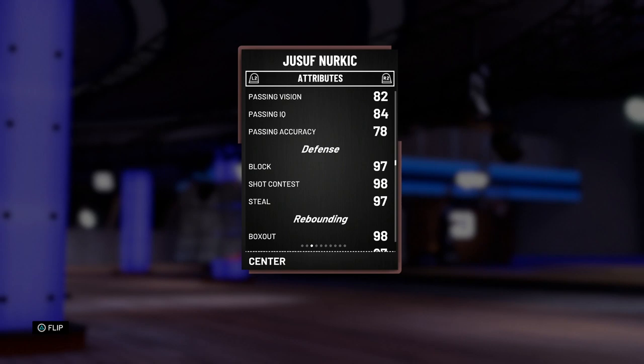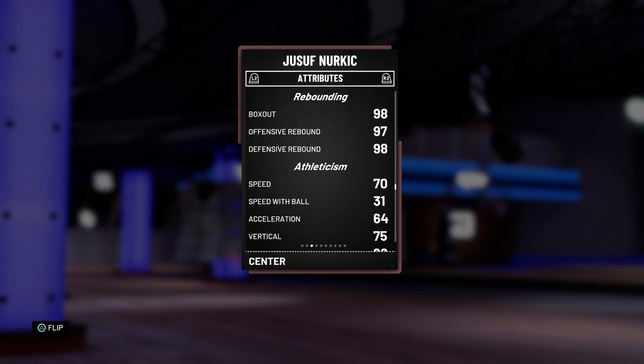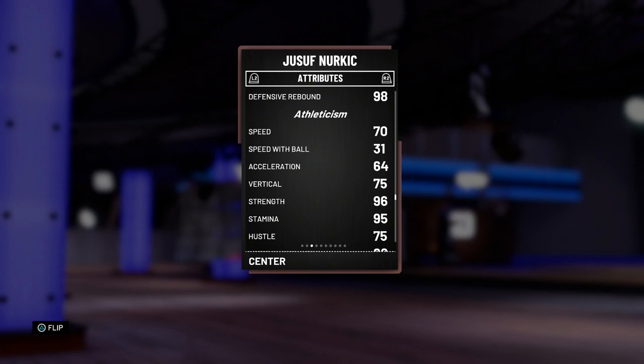On defense — oh my god — 97 block and 97 steal on a big man. That's kind of interesting. 98 strength as well. He's definitely going to be a clamp god in the post. The rebounding is definitely there — oh my goodness — almost all 99s.